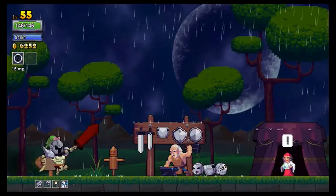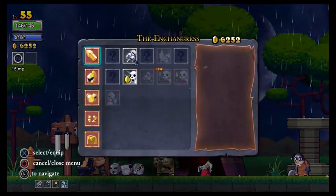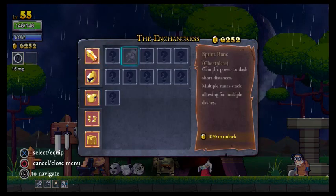What should we get? Get the rune first. It's the sprint rune — gain the power to dash short distances, multiple runes stack allowing for multiple dashes.